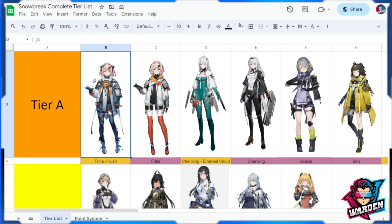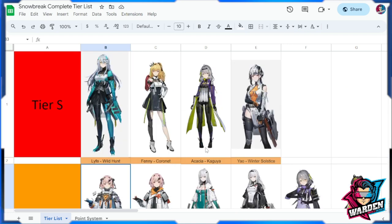Now for Tier S. First is Yao Winter Solstice — best boss DPS, supported by her standard and ultimate. Her support skill gives her a lot of value and she has an easy-to-use kit. She's your top sniper and best boss killer.